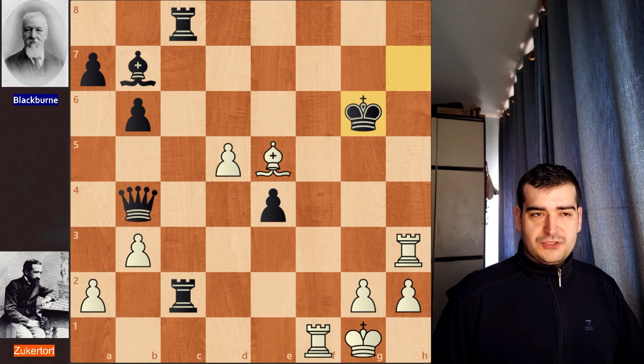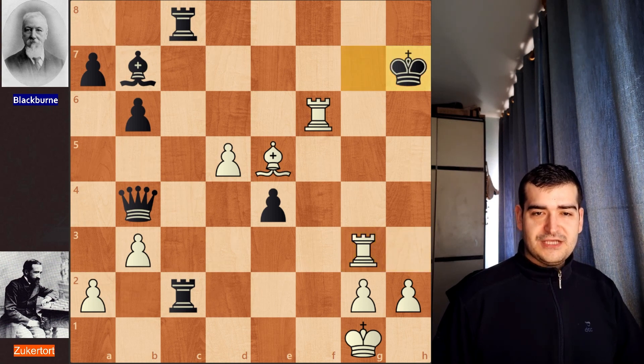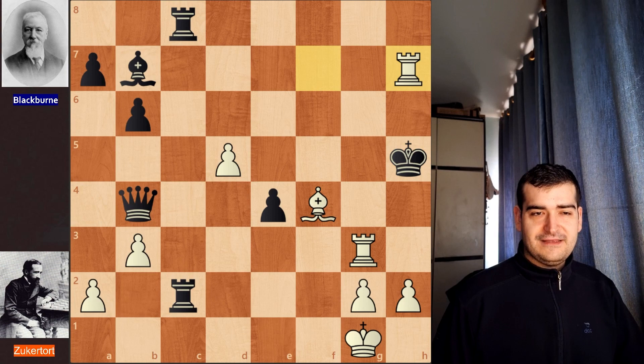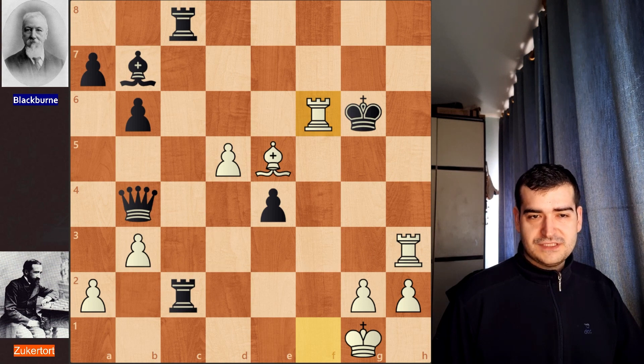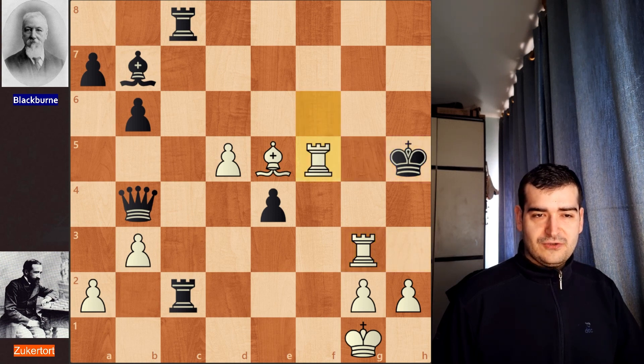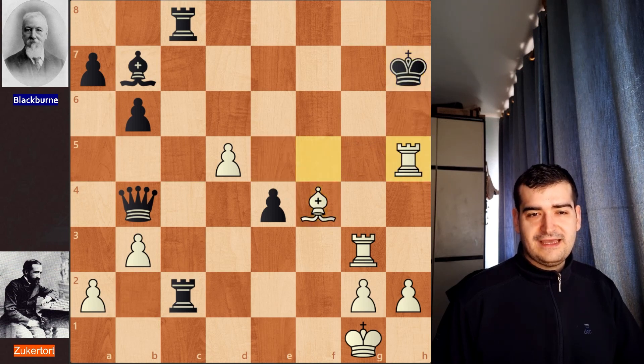Black is not obligated to take the queen. If queen takes on b4 were played, white continues with bishop takes on e5 check, king takes on h7, rook h3 check — and if king goes to g8, rook h8 is immediate checkmate. After rook h3, if the king goes to g6, then rook f6 check, king g7, rook g3 check, king h7, rook f7 check, king h6, bishop f4 check, and after king h5, a beautiful ladder mate with rook to h7. Truly amazing.